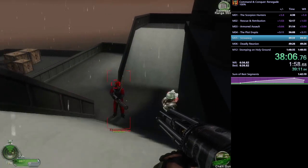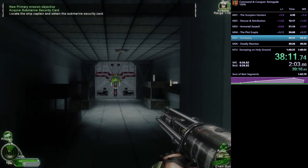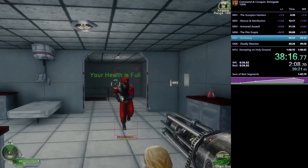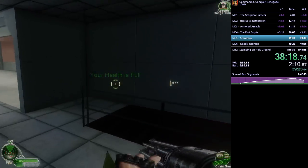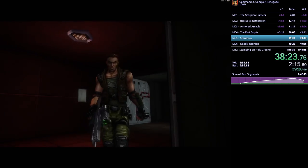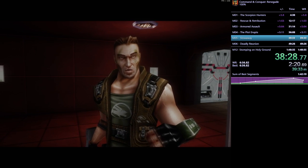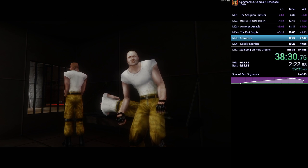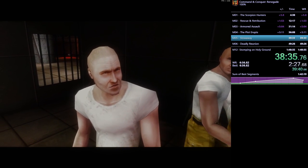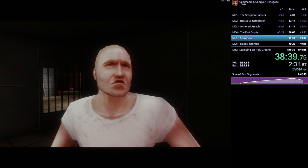The head glitch works because there's a major difference between first and third person: in first person your gun shoots out of your face, whereas in third person it shoots out of your gun's position. That's why first person is necessary for some tricks like the head glitch — and also why the rocket launcher animation cancel requires first person, so the bolt doesn't collide with whatever you're standing next to but instead comes out of the top of your head.